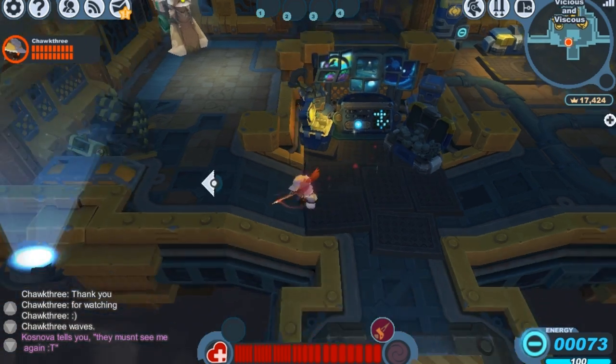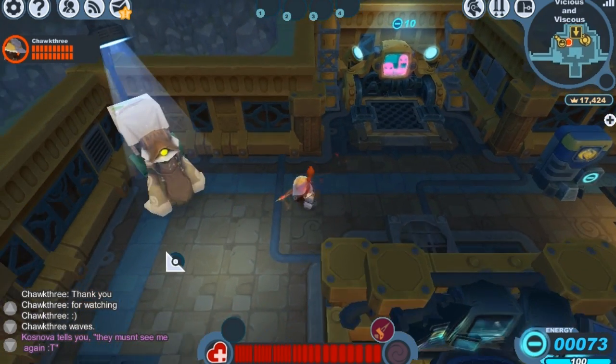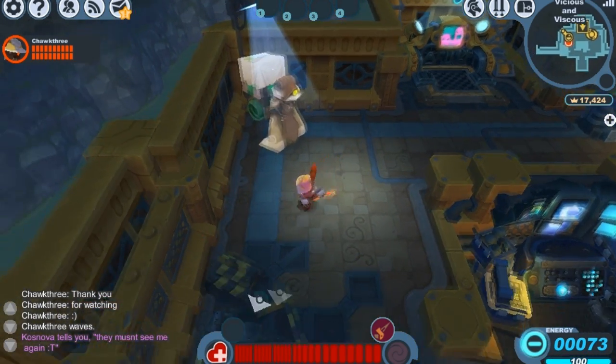The Furious Flamberge's basic attack consists of a swipe, and then two pokes forward. As you can see, it takes you pretty far forward when you complete the combo.